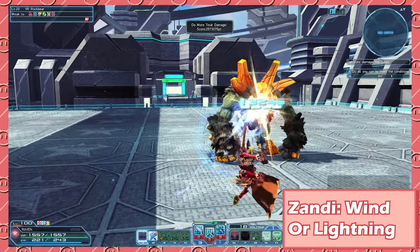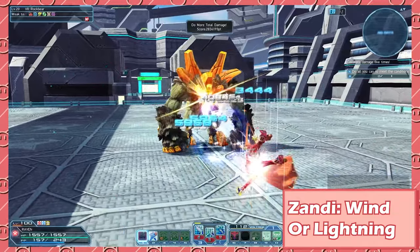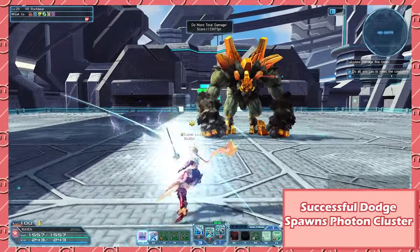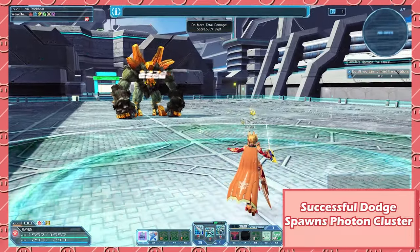Next, we have Zonde. Zonde requires a Lightning or Wind Elemental Gunblade and focuses on Move Arts, performing Move Arts faster. The charge normal attack for Zonde puts up a vacuum that sucks up enemies, and the weapon action is a chargeable AOE Lightning Strike.